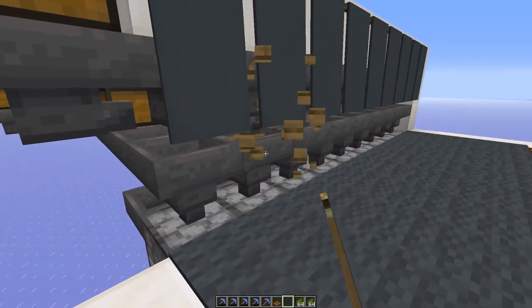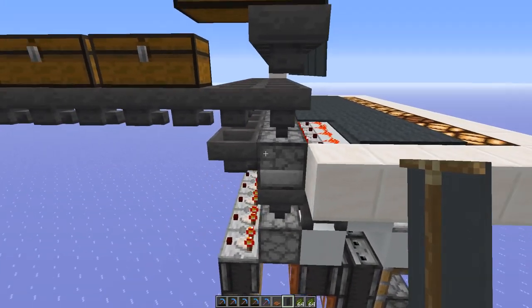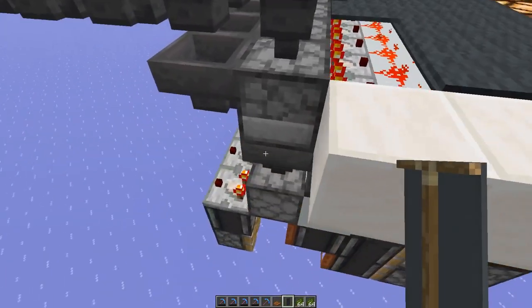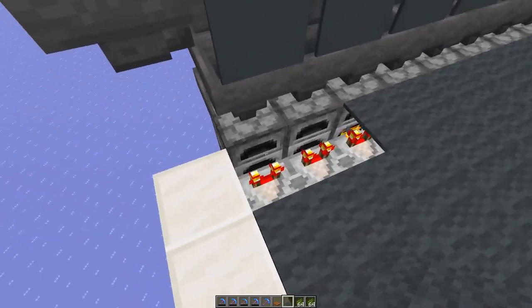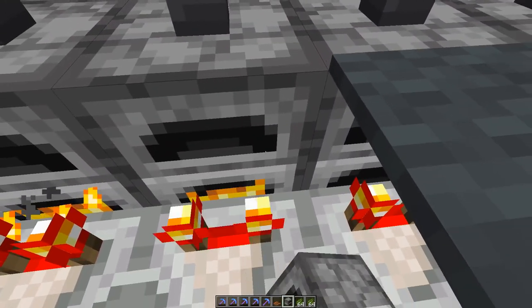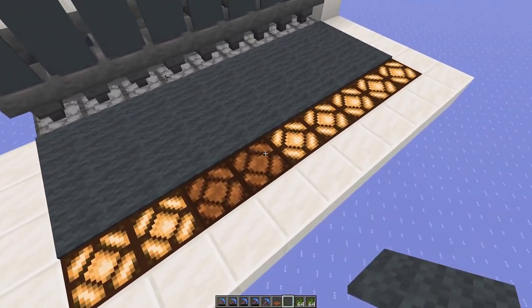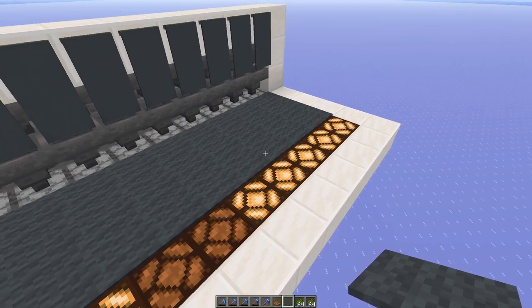The furnace is somewhat hidden away, but there's really no way around having the comparators right next to the furnace because there are only so many sides you can use. We already need a hopper at the top, at the back, and at the bottom. So that's really the only output that was left over. You could in theory also remove the carpet here to see the furnace. But in my opinion it actually looks a bit better if you hide this redstone away and just look at the lamps — so once the lamps turn on it indicates that the furnace is completely filled up and the XP is ready to be taken out.